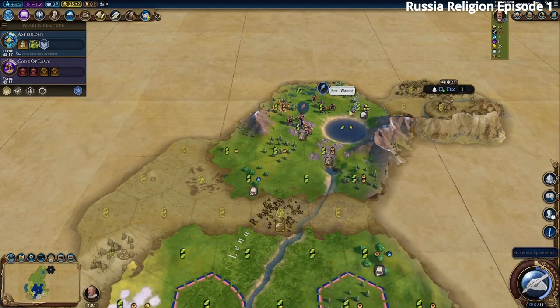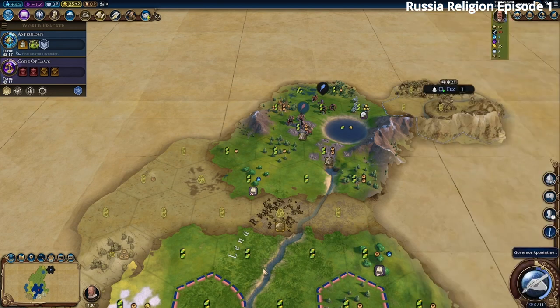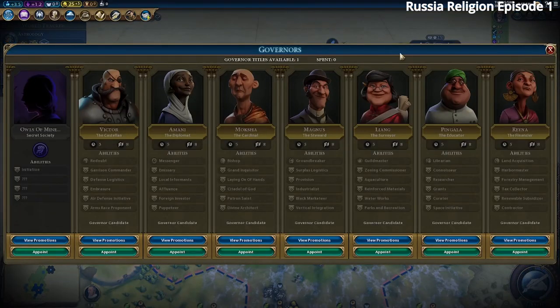We got a first meet bonus with Fez — some extra science. Fez wants us to get the Bronze Working eureka, which just requires killing three barbarians. We also got a governor title. Many people like Pingala, but I almost always choose Magnus for his chopping abilities and the Provision promotion so we don't lose population when settling cities. We appoint Magnus.